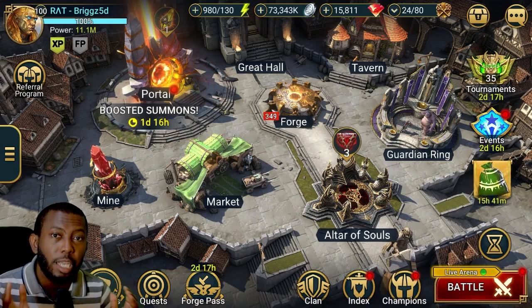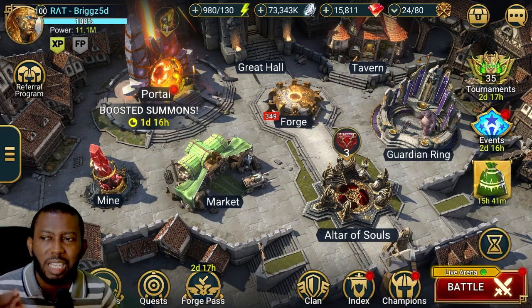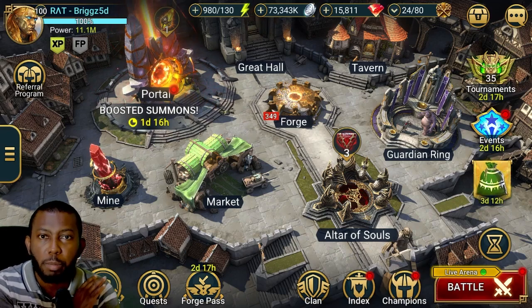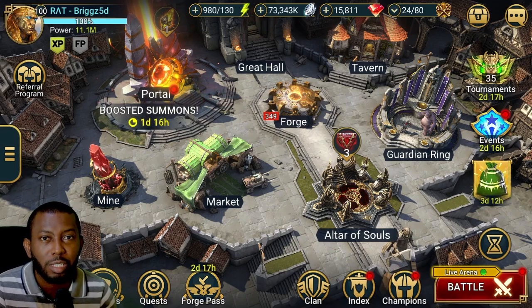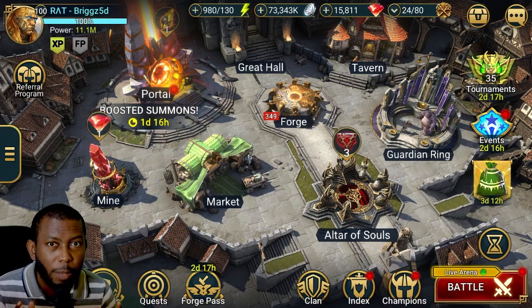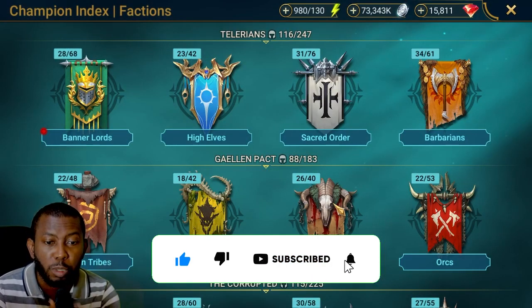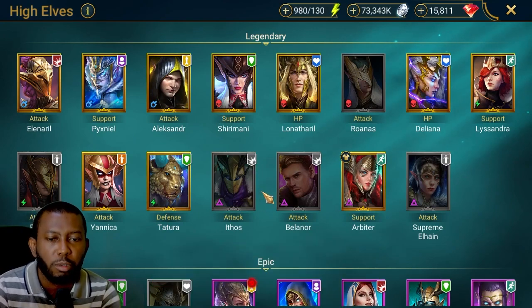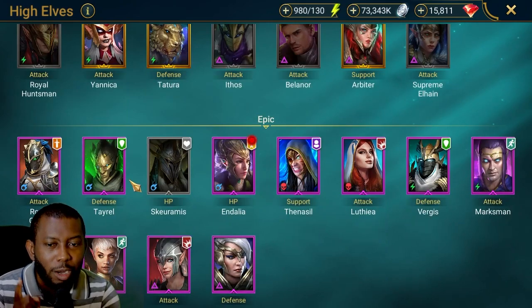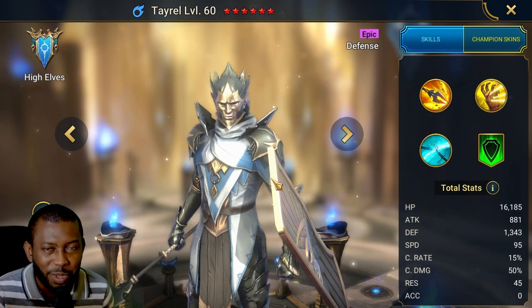What's up guys, it's 5D here. The champion featured in this guide — I have kind of mixed feelings about him. Despite how much he helped me in the early game when I was coming into Raid Shadow Legends, I would use him everywhere. But right now, being end-game after playing for three years, he's nowhere to be found — not used anywhere besides faction wars. I'll be showcasing this champion only from the new player perspective.